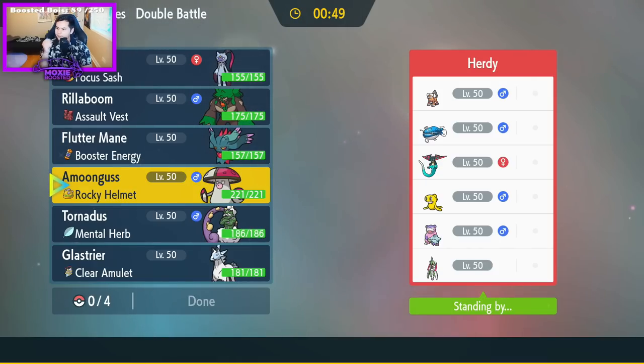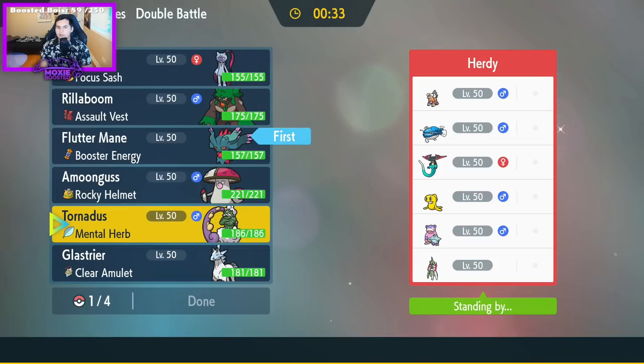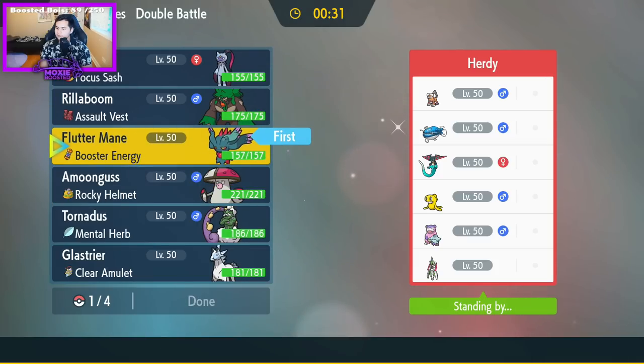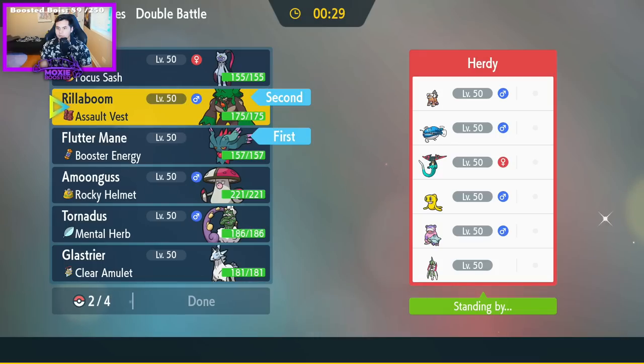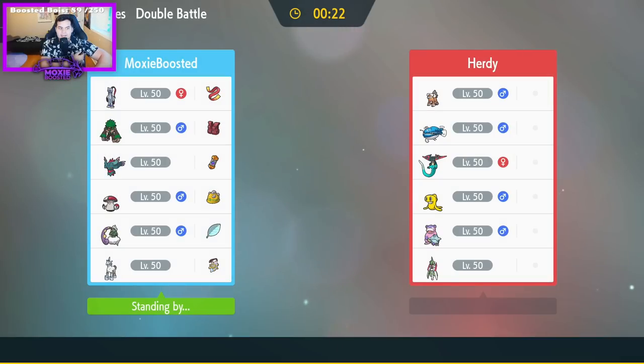We have a Moongus, which could be helpful, unless they're Terra Grass, which they usually are. I think I have to lean into the Trick Room mode here. Let's go with Flutter and Rillaboom. Blastrier and Moongus. I think that should work — it's gonna be kinda scary. Slowbro's interesting. I've never seen a Slowbro in this game.